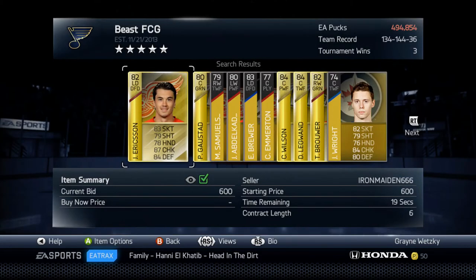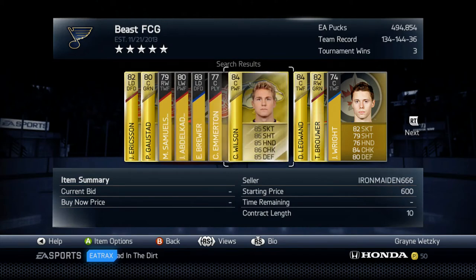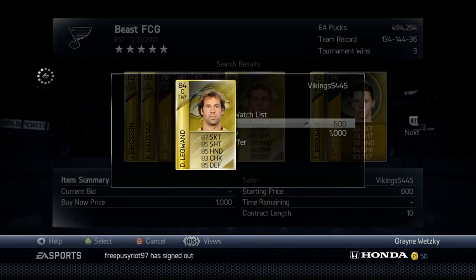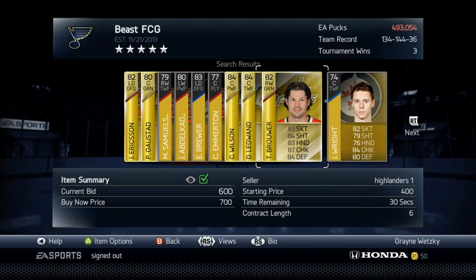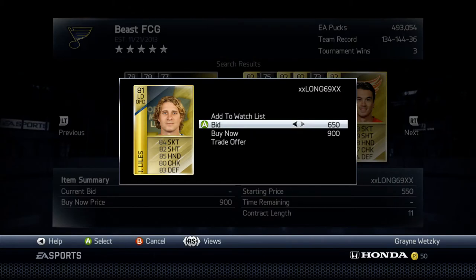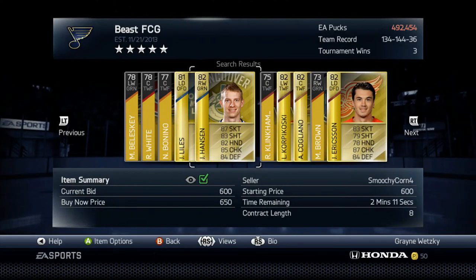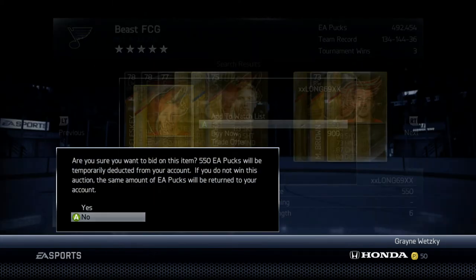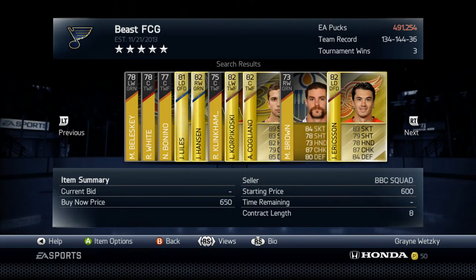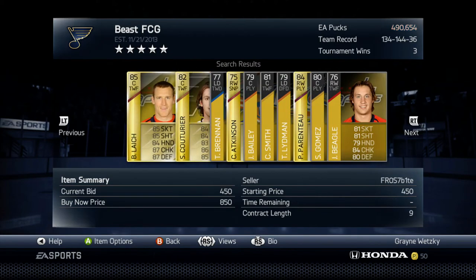You want to bid on anybody above overall 74 — like 75 and above — you kind of want to bid on them. You just want to bid 600 on them. The reason why is because all of these guys, most of them at least — all of them above 75 — all of these guys quick sell for 613 EA pucks. So even if you don't sell them auction-wise, you can still quick sell them for 13 more.